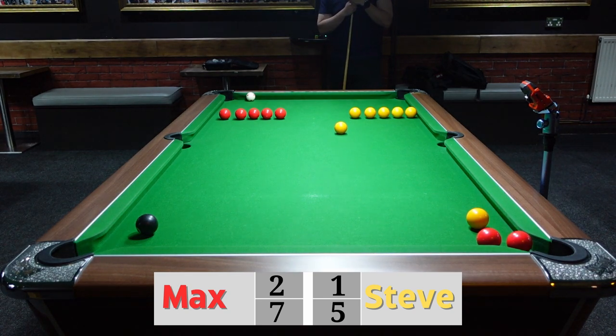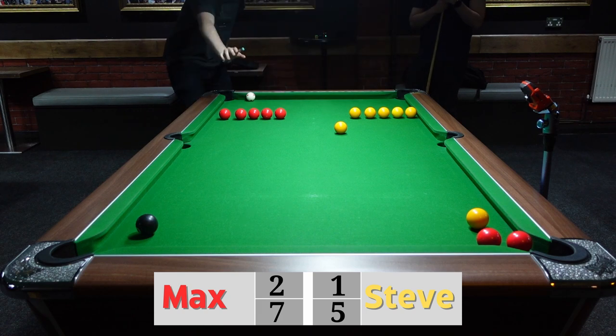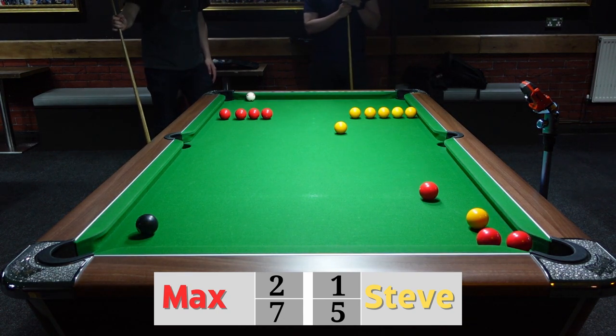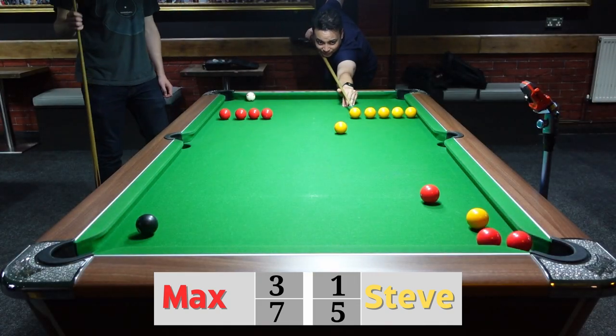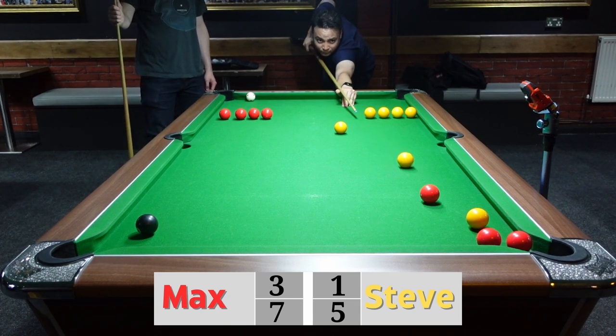A little too much power on that one — that's going to be very difficult to knock in and get another ball to go into the area. That's still playing a dangerous game though — he's really trying to box that yellow ball in. I think he wanted to put a little bit more power onto that to get it just a bit closer to the cushion, but it's not a bad shot overall.